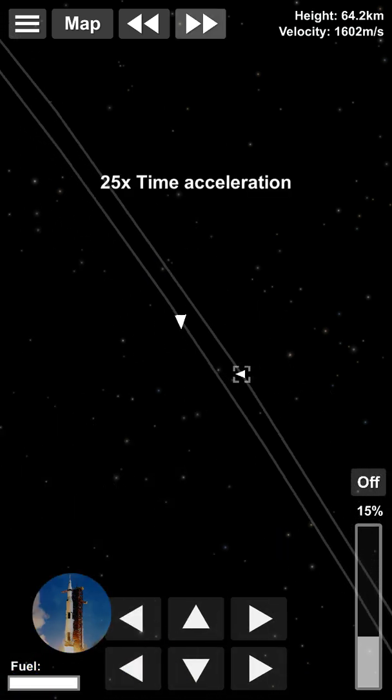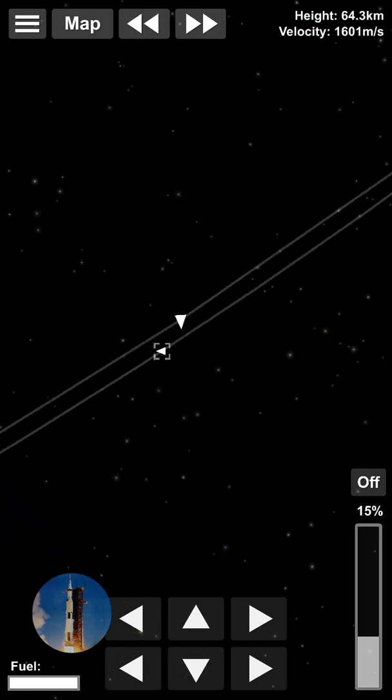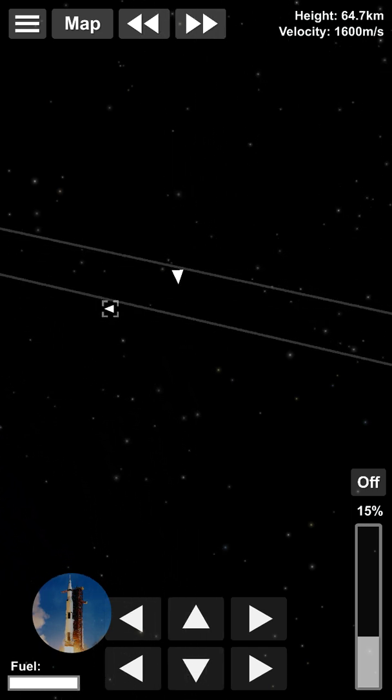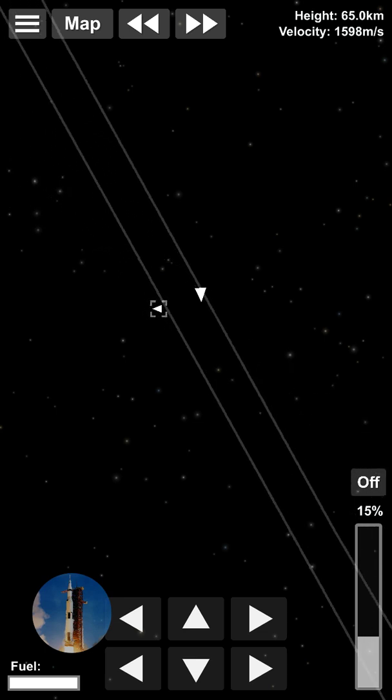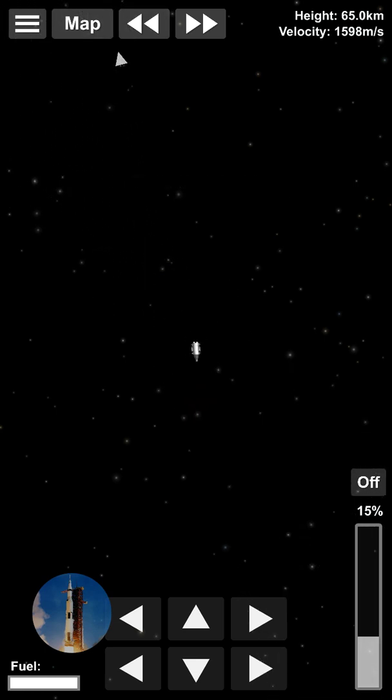Just a few orbits — maybe two. Okay, can I see the station? Yes I can — if you look in the bottom left corner you'll see it. We are actually approaching it, which is a good thing.